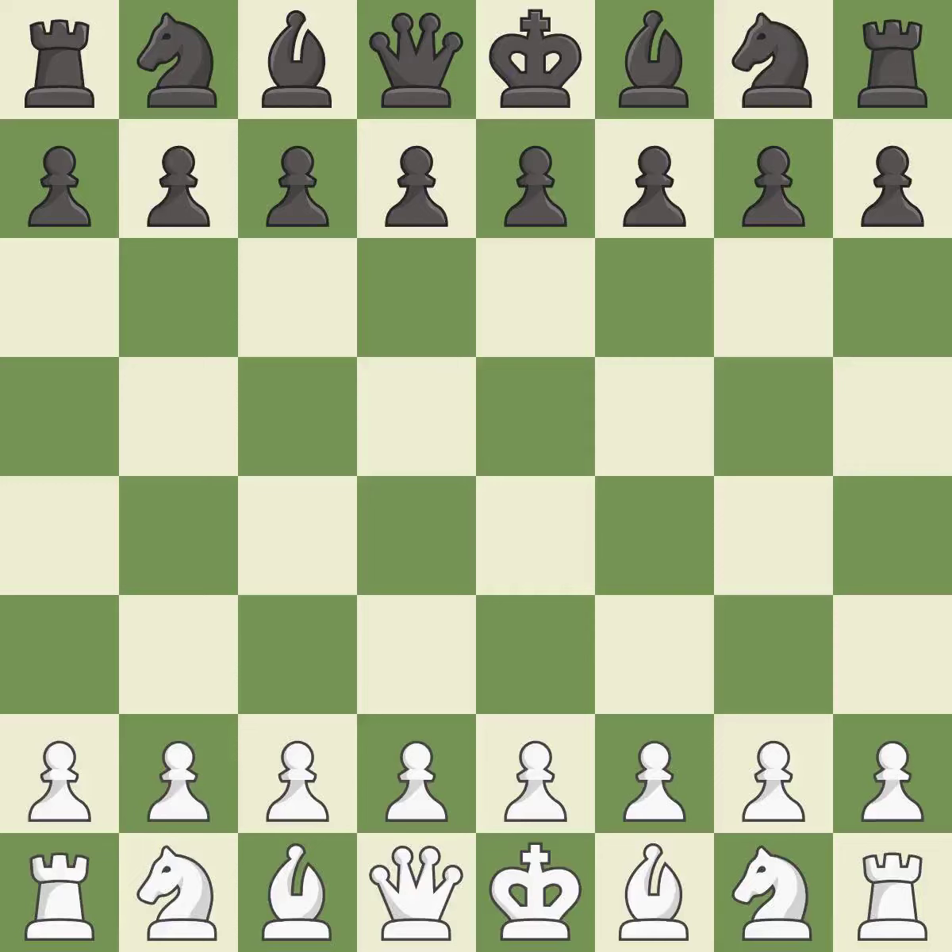Ruy Lopez opening, Fianchetto defense, 4.c3. One player was winning but then gave it away — a giveaway. That game was pretty competitive. Both players had an amazing opening, an incredible middle game, and incredible precision in the endgame.